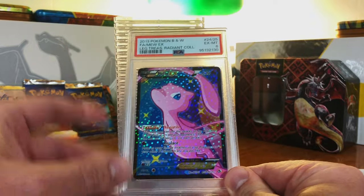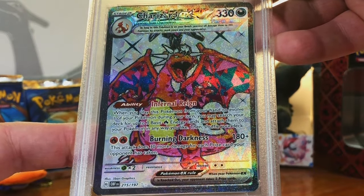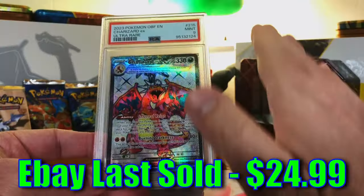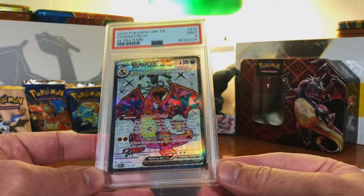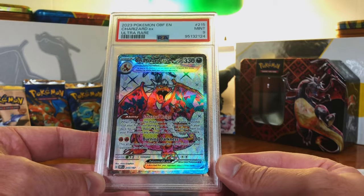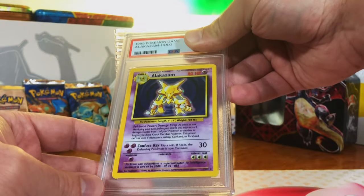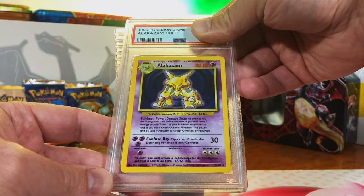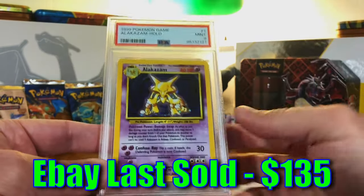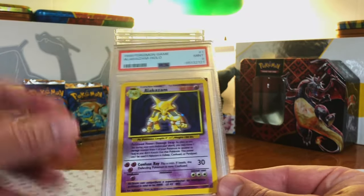Now let's see what we did with our three Zards. One of our Charizards — the Charizard EX Full Art. I'm going to guess a 9. Mint 9! Let's get 9s and 10s only on our Zards. I don't have to tell you how much I love Charizard. Base Set Unlimited Alakazam Holo — got this off TCG Player, looks absolutely fantastic. I'm going with a 9. Yes! That's what I was hoping for — a beautiful copy of this card. Love the Alakazam.